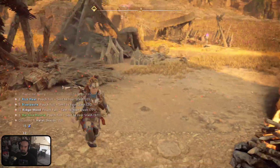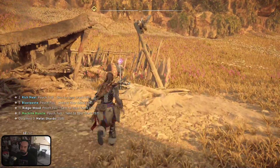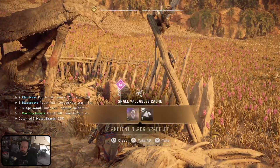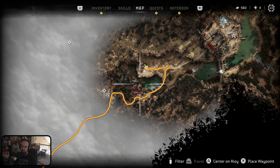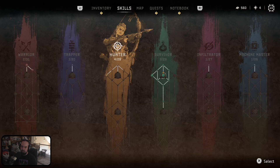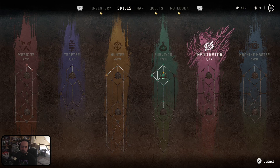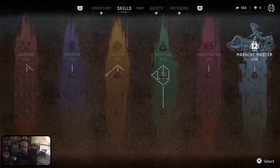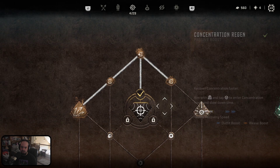Ooh, plenty of supplies. Let's see, I got some skill points to spend. Hmm, Amountable Trader, Machine Master — let's do some of the Hunter stuff.